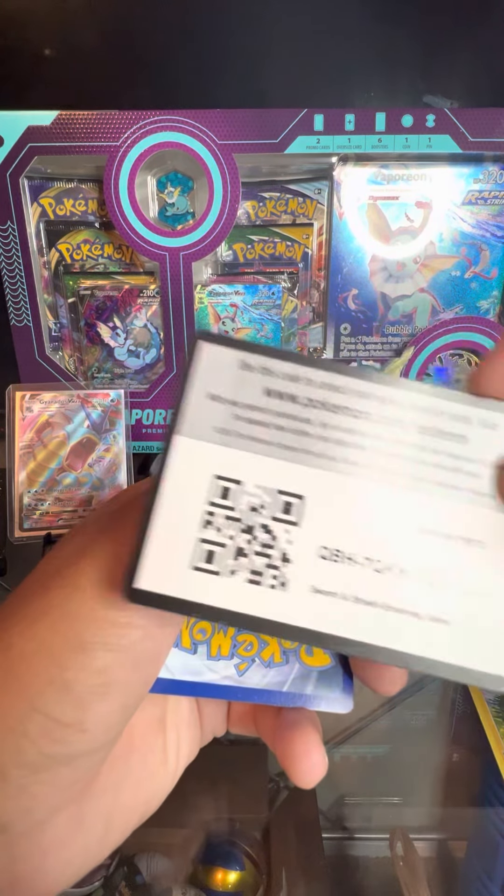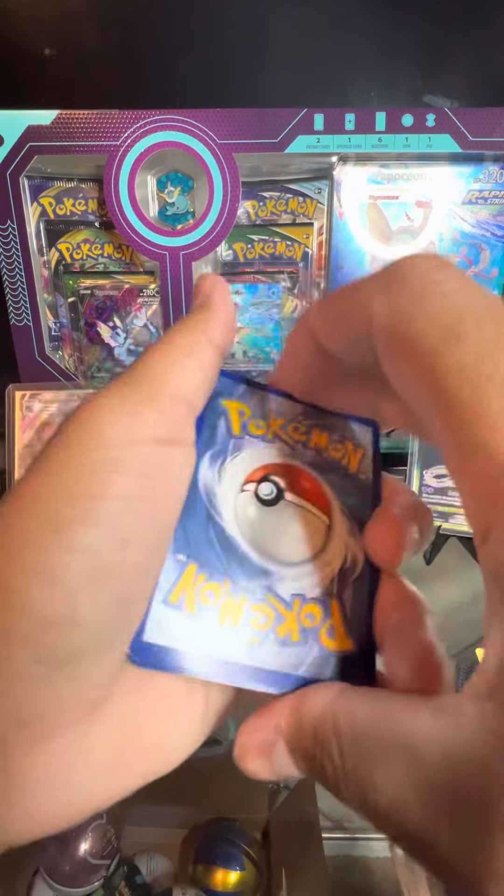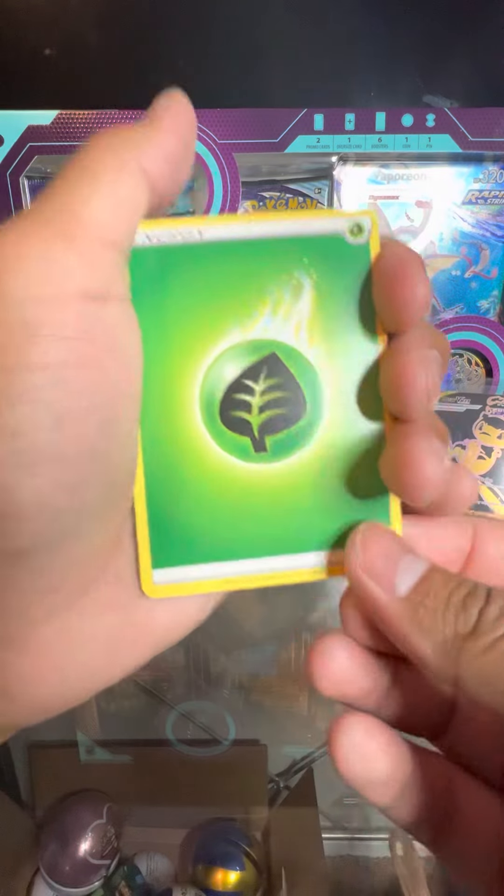Oh, I forgot to give you guys these — and that would be the chicken nugget guys, I apologize for that. She's just here trying to get the jello and she can't get it, so she's getting frustrated.